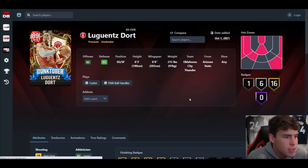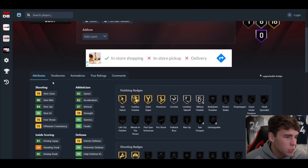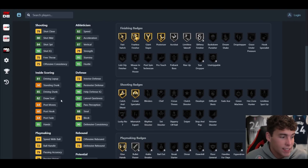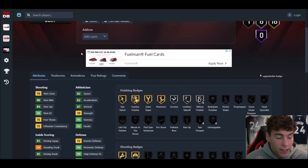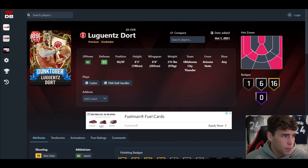Lu Dort is next — six-three, six-eight wingspan, jump shot 107 which was pretty smooth last year. He's got 84 three-ball, 82 speed, and 92 lateral quickness which is absolutely fantastic. Defensively he's a great on-ball defender, and at six-three guarding guards I don't mind the height. He's got catch-and-shoot and corner specials. This card is going to get overlooked but don't sleep on Lu Dort — he's going to be just fine.